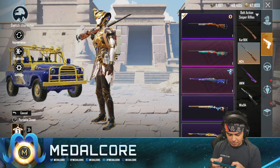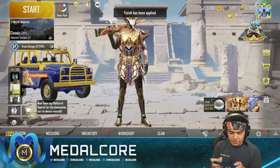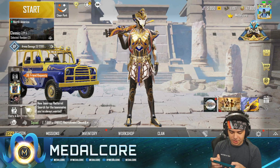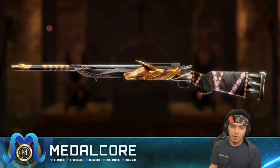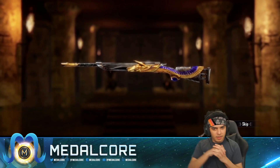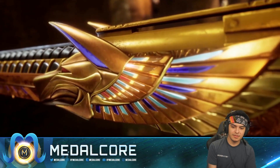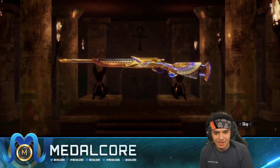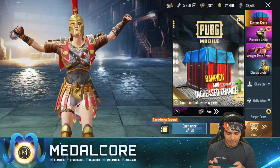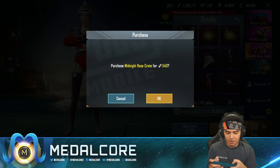Then we're going to the bolt action — the M24. And this is clean. Oh yeah we have a second anniversary one — that's sick. We have 5,900. Oh yeah, we didn't even see the animation of the M24 — we should actually check that out. I feel like I'm vibing. It's so loud — why are these always so loud? That's cool. I feel like the Pharaoh crate was actually way cooler. So let's go to the Midnight Rose crate — I feel like this one has a higher chance of getting materials. Yeah, you're more guaranteed to get materials, and we're just going to skip these.